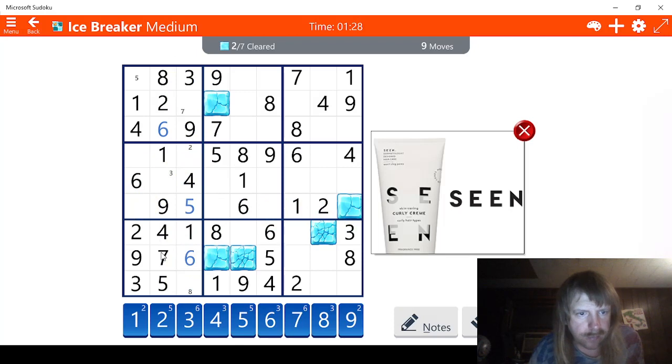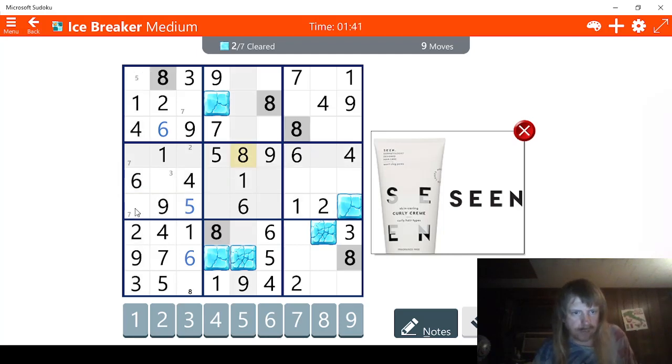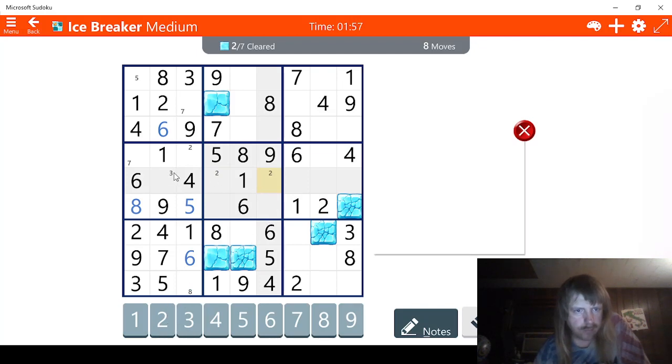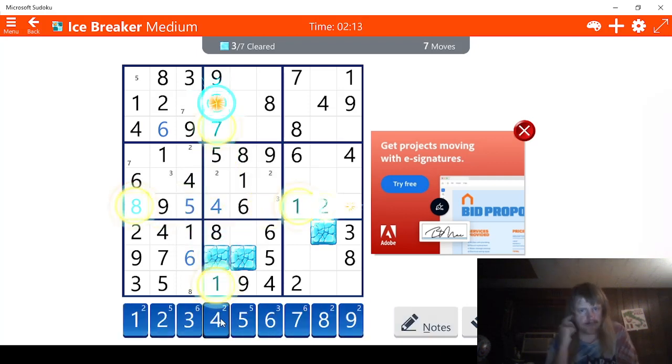7. So I see 2 possibilities for 7 here. 7, 8. So 8 is the other one. That means this has to be an 8 right here. Let's try the middle now. 2s. We need 3s. Okay, there's a 3 here, so there's 2 possibilities for 3 right here. We need a 4. This has to be a 4 right here.